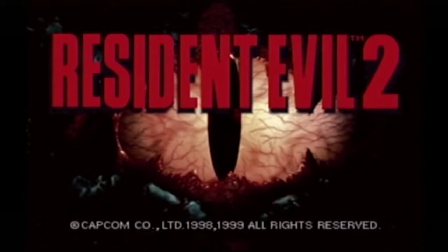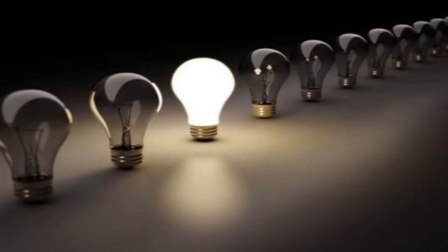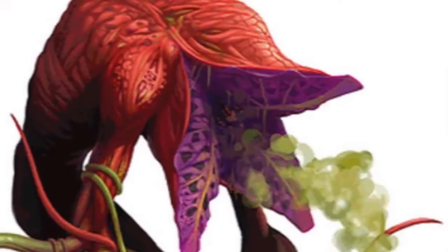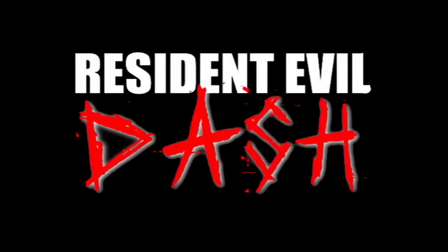Believe it or not, Resident Evil 2 has quite the interesting history. After the roaring success of Resident Evil, Capcom began immediately on creating a sequel. One idea brought to the board was about two new characters who would find themselves fighting against plant-like creatures in the rubble of the Spencer Mansion — the one that blew up at the end of the first game. Not much is known about the concept except for the name: Resident Evil Dash.